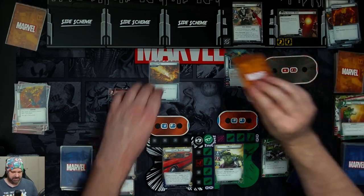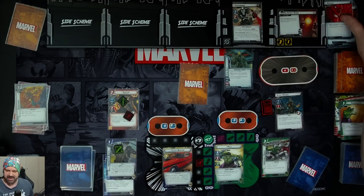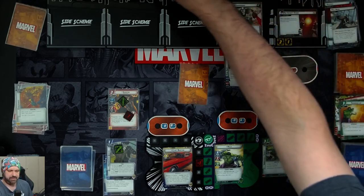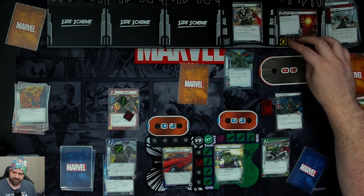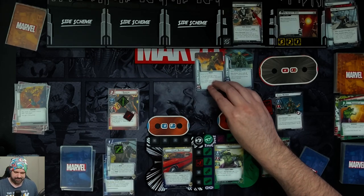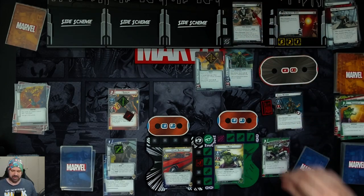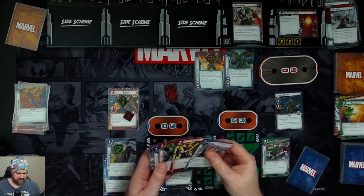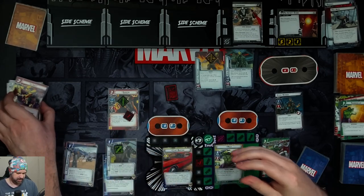The new experimental weapon is an Exosuit — we can spend one of each resource to get rid of it. It gives Crossbones plus one scheme and plus one attack and comes in with two threat. We then get our encounter cards: Hydro Bomber lets us choose to take two damage or place one threat on the main scheme — we do one threat. Under Fire has Surge, revealing the top card of the encounter deck which causes a villain scheme — three plus two is five threat.